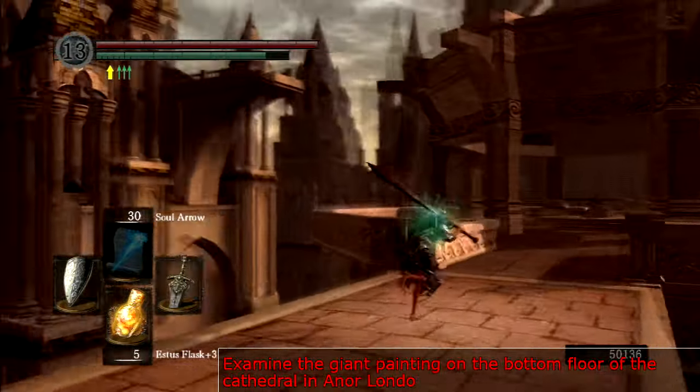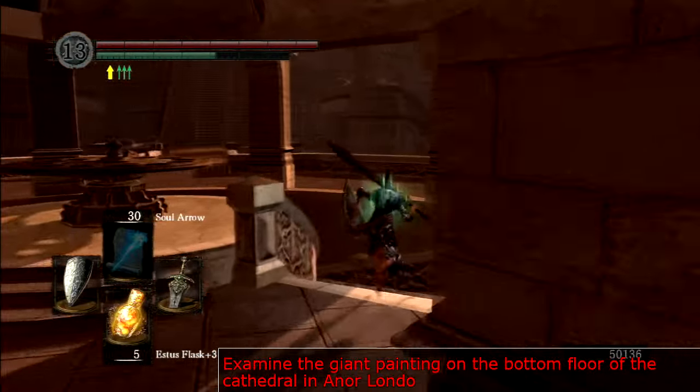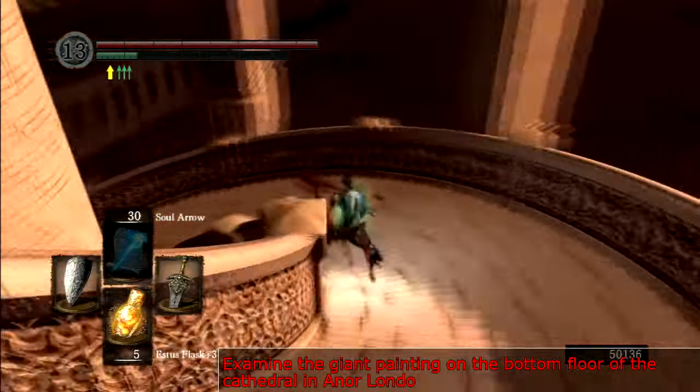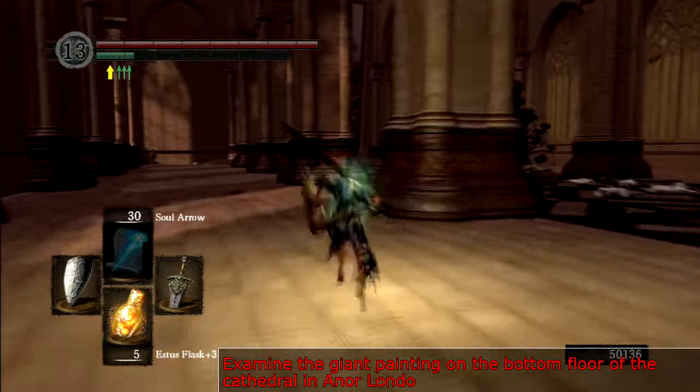Now go to Anor Londo and head to the spinning platform. Move it down so that the top layer is connected to the path forward and the bottom layer is connected to the cathedral entrance.